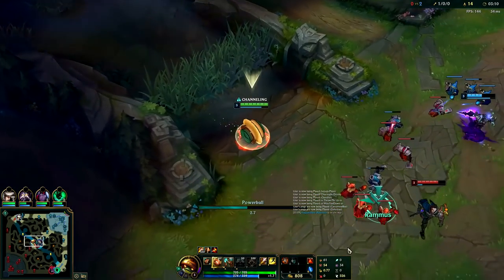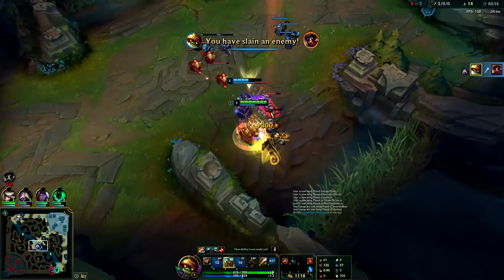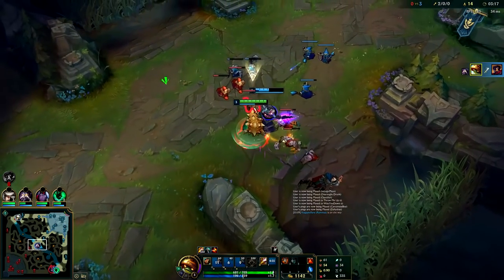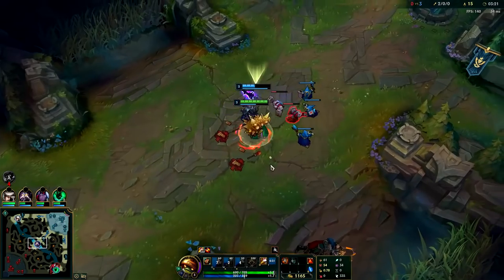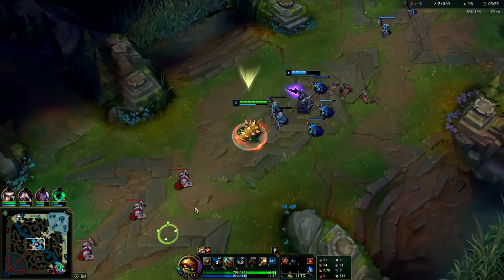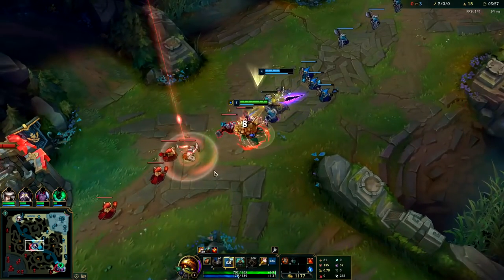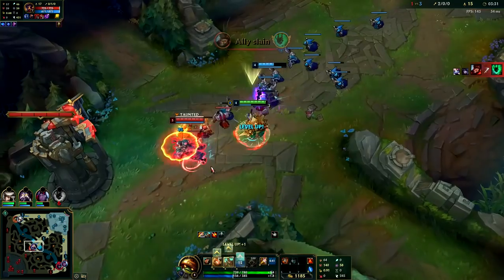Ganking mid is bad because Kassadin is a bad early game champ. I'm going to Flash on this guy, auto-attack, E, W and he's dead. It's a powerful Rammus gank, guys. After your Q lands it's a big knock-up, and while they're knocked up you can usually squeeze in an auto before you press your E. By doing that you can extend your damage substantially.